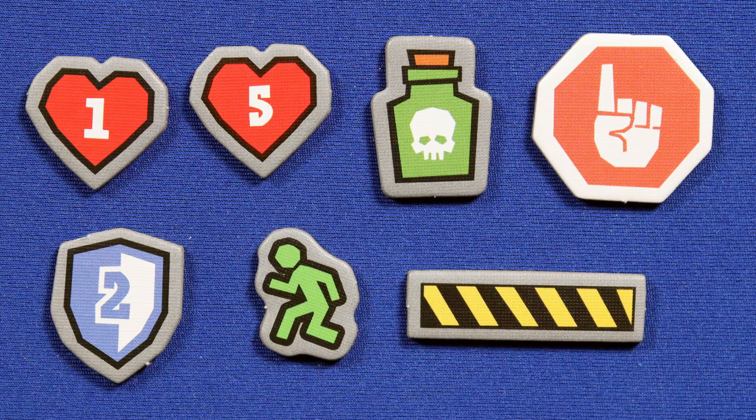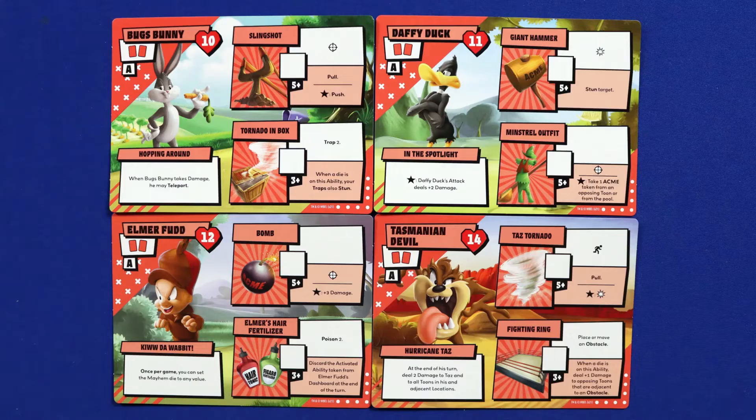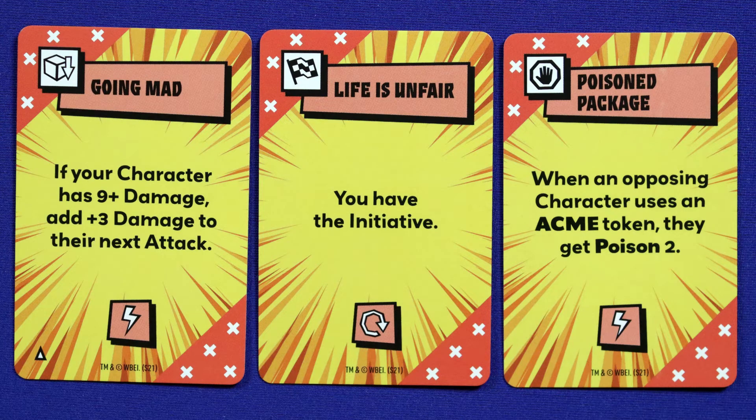Some minor things: the one and the five damage tokens are the same size. Every other token is a unique shape or size, so it would have been nice if those differed too. A lot of the components have black text on a pale red background. There are some colorblind folks who have issues with red and black combinations, but this should not present a problem. With good lighting, it's not going to be a problem for anybody, because it is a pale red, similar to what's on the box.